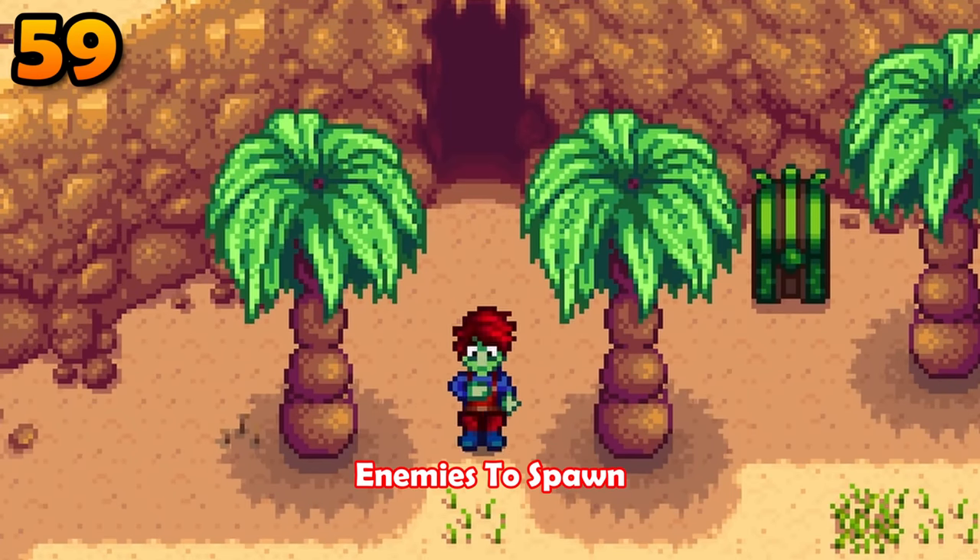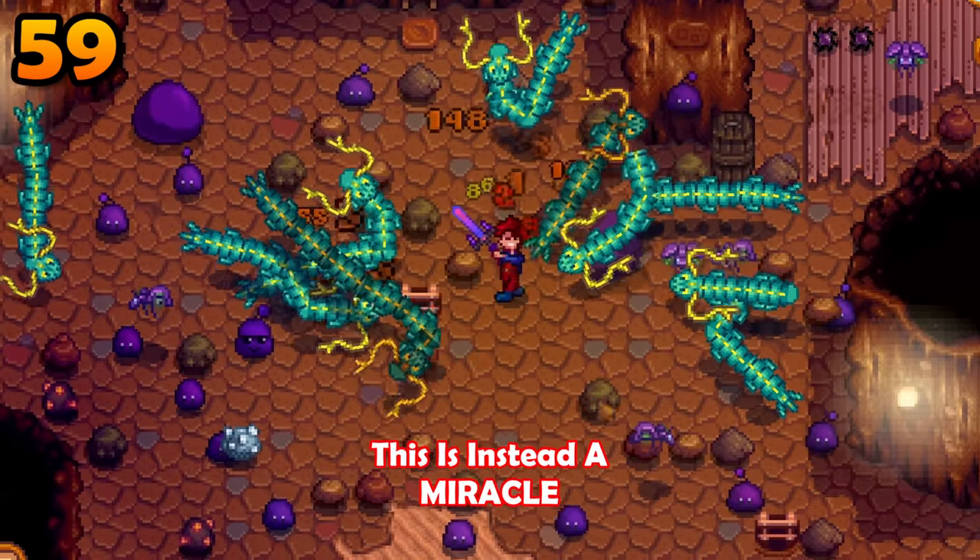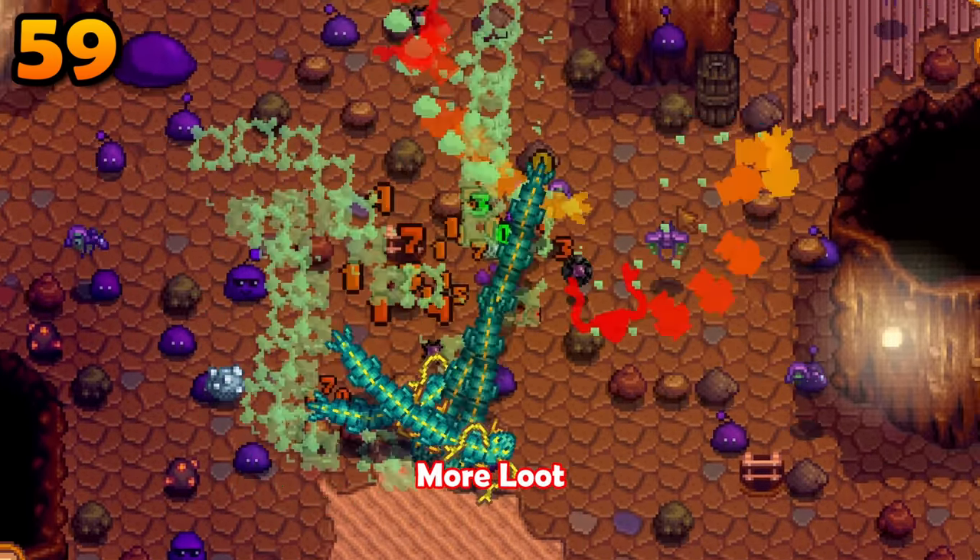Monster Musk will cause more enemies to spawn in the mines. This is not a curse — this is instead a miracle. More enemies means more loot after all.